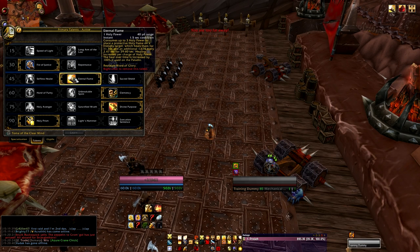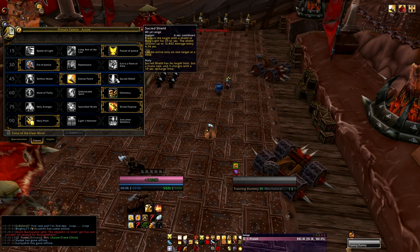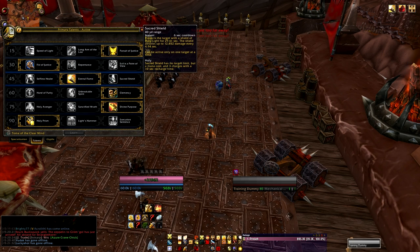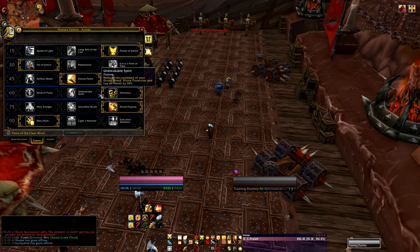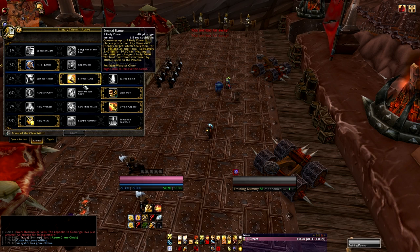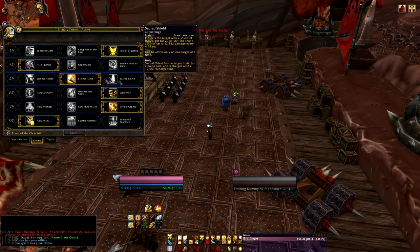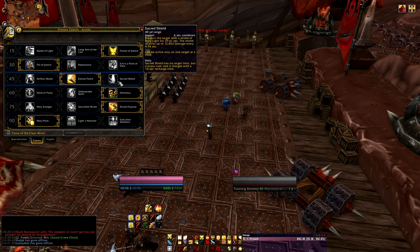Eternal Flame does more raw numbers. If the absorb heals for X, Eternal Flame heals for X plus — and it procs more often, so overall it does more raw healing in terms of mitigation than Sacred Shield. However, bear in mind it costs Holy Power, requires certain conditions, and is a heal effect rather than an absorb. There are arguments for both. Eternal Flame works really well with Divine Purpose, which I'll get to shortly. You're not going to suddenly fall over dead because you didn't take either one. Selfless Healer is not great for tanking — Eternal Flame or Sacred Shield are the way to go.